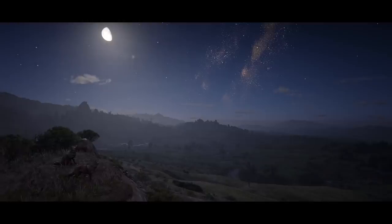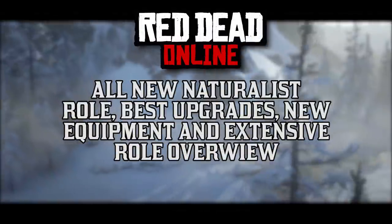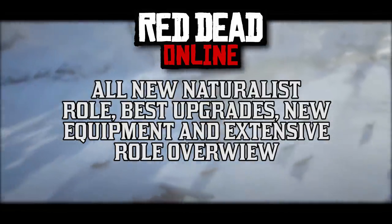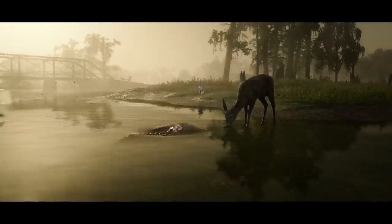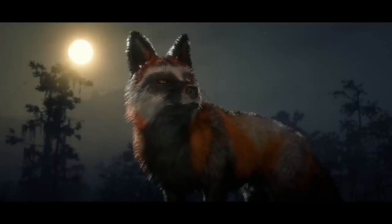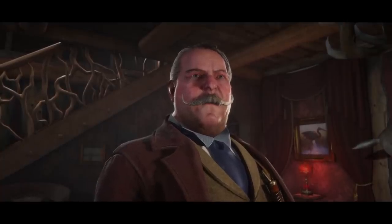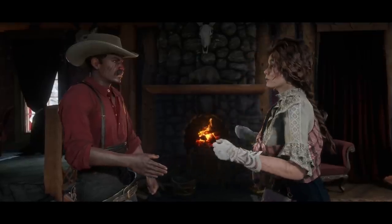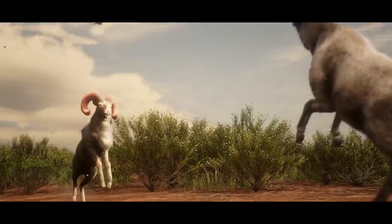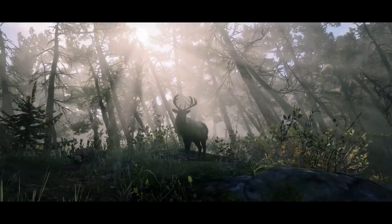Rockstar's new Red Dead Online Naturalist update brings lots of new equipment and upgrades that any player interested in this role certainly does not want to miss out on. I am underway working on a comprehensive guide on how you can rank up the naturalist role the fastest, but I figured before then we should discuss in depth all possible upgrades for this role, both on the side of Harriet Davenport, the naturalist, as well as Gus McMillan, the new trapper added to the game. And besides equipment sold by both of those two online characters, there is even more to discover at the general store, gunsmith store, and the role progression tree as a whole, and I want to make sure you are ready to go all out with all the necessary tools to become a successful naturalist.